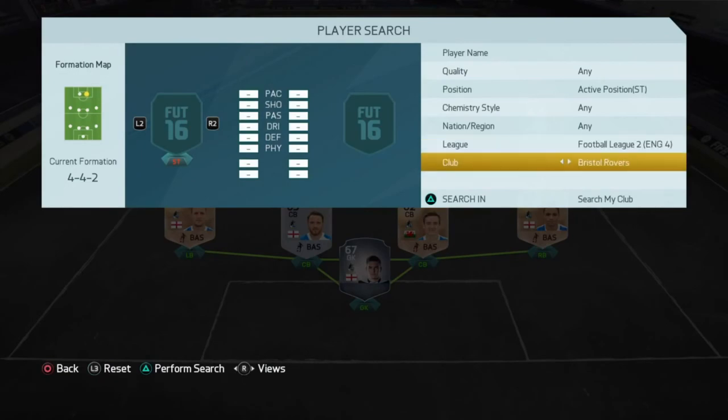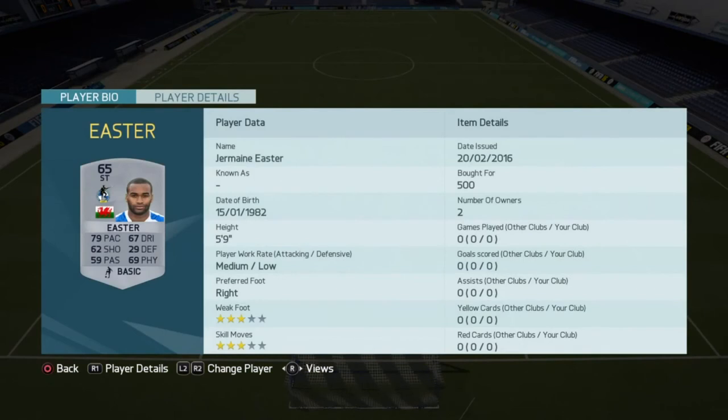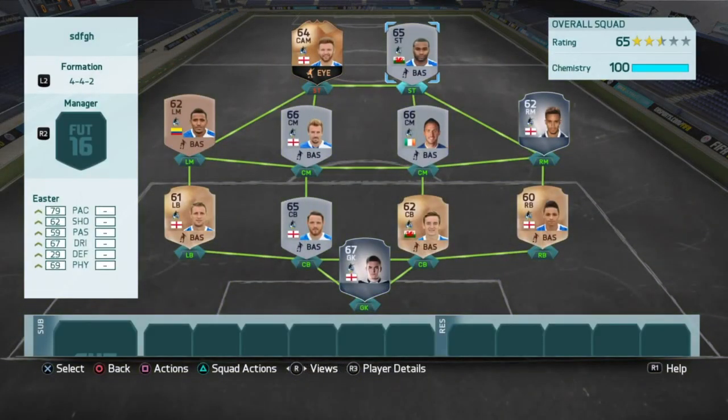The next player is actually from my club - that's Jeremy Easter: 79 pace, 67 dribbling, 62 shooting, 69 physical, three star three star.